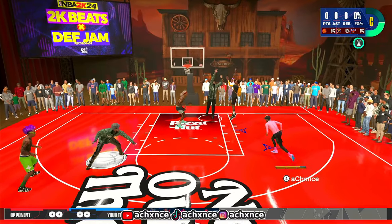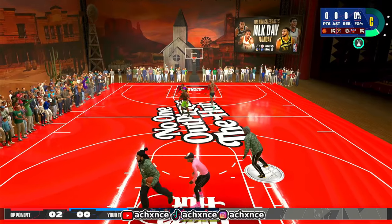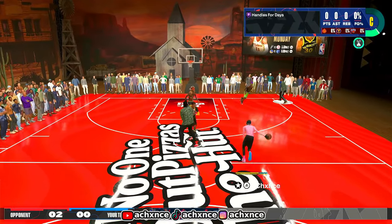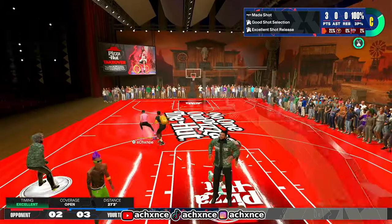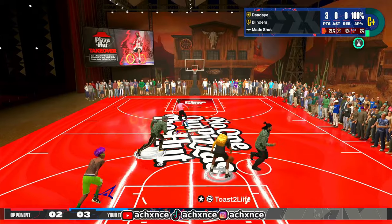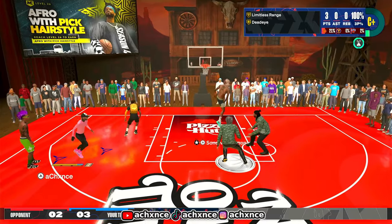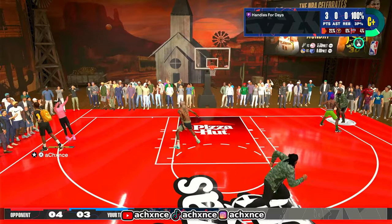After the first game I'm starting to believe in this jump shot. I thought it was 50-50 at first but now that I'm giving it a chance it's not bad. I could probably tweak it to be a little better, but with the Steph Curry base it doesn't feel as bad as I thought. Look at this shot - that is not open. That's a Patty Mills type shot. When I was using Patty Mills that's all I was pulling, but I still greened it.